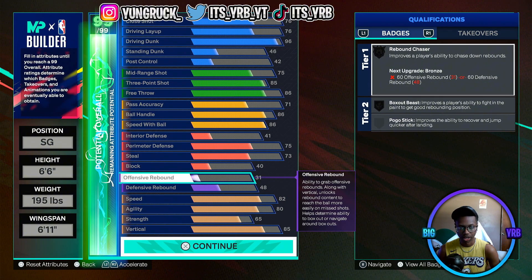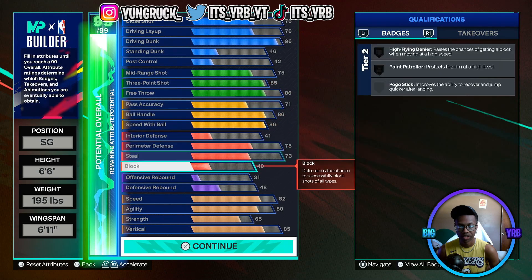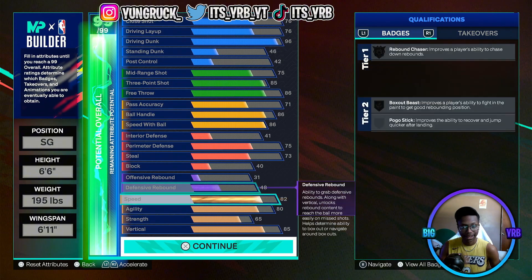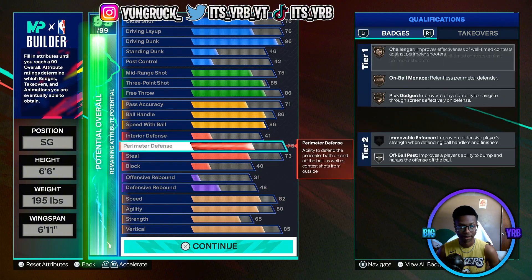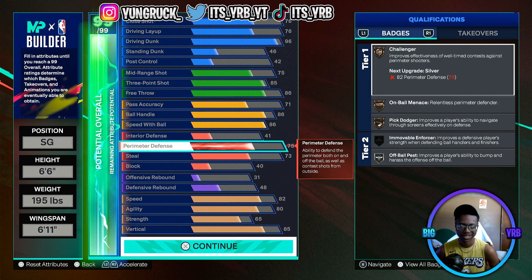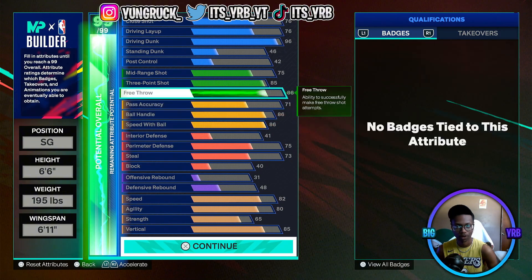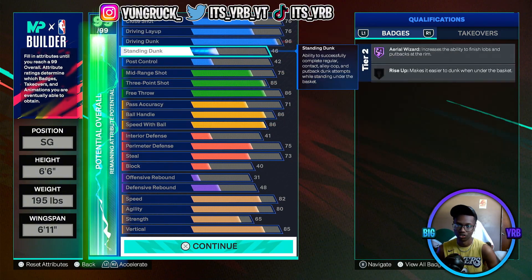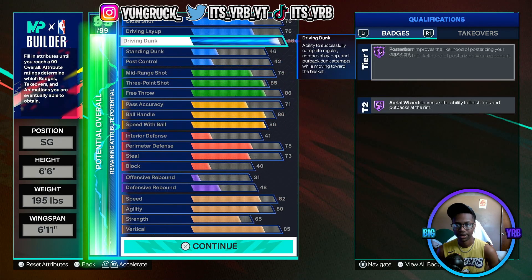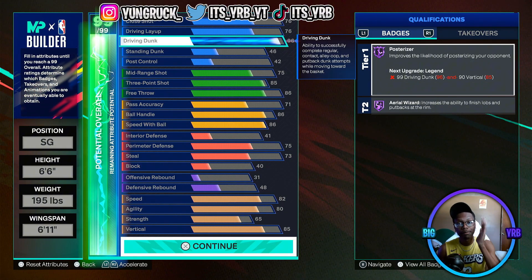The last thing to fill out is offensive rebound. And there you go — this is the Vince Carter build for those who aren't hitting Superstar 3 but still want a dunking build that plays like Vince Carter. As always, you can change what you want — if you want more defense, you can put that up. Vince Carter was a decent, solid defender, but he wasn't Gary Payton — he was more offense-oriented: dunking, shooting, getting to the rim. I think this build captures who he is.